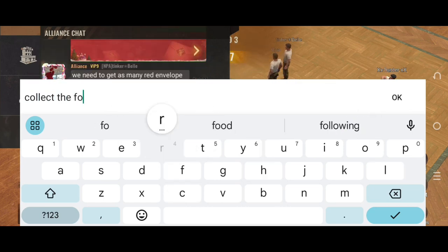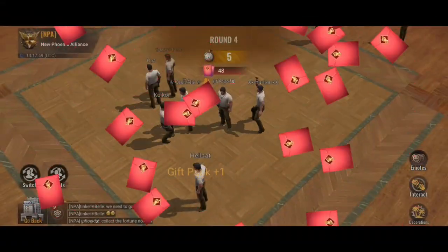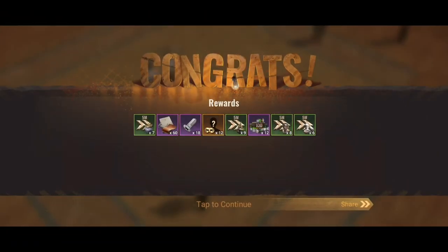So that's it about the Fortune Shower — just use your faster finger to collect all the rewards. Some rewards we are familiar with, like the speed up, the hero gills, and also the biocaps. But there are two items — the hero mass and the screw — that we are going to use in the Alliance Hall.